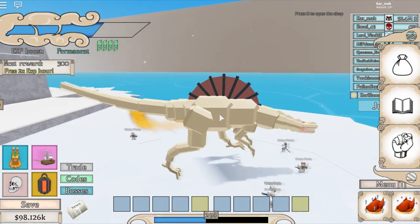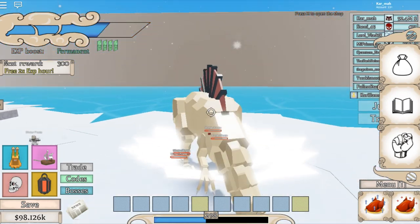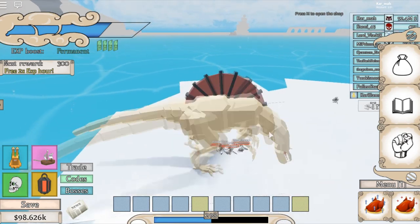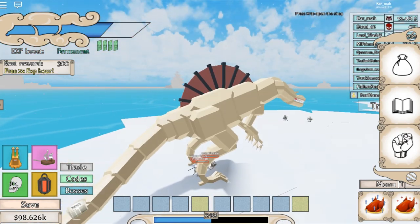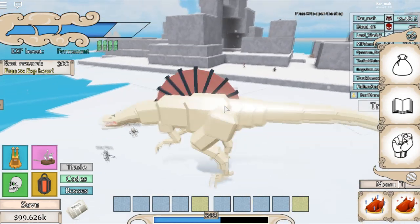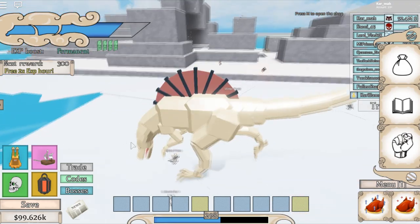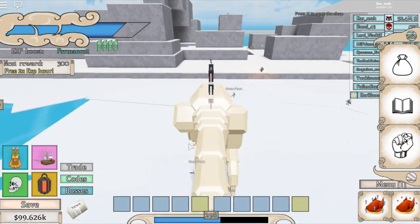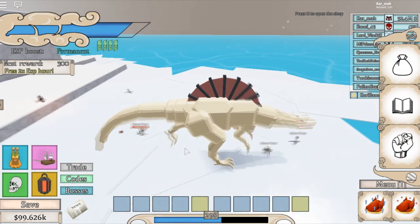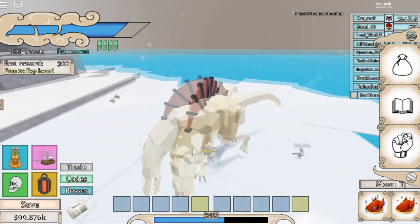Now we have E — it's just stomp. You just hit it once and it does damage. Stomp, stomp, stomp — so yeah that's that move, and then you can just click to attack with the E. It might be a bit hard to spin around but there we go — just hit that.